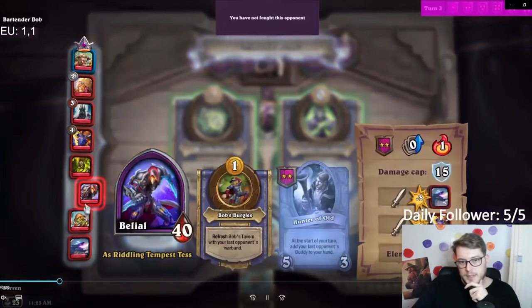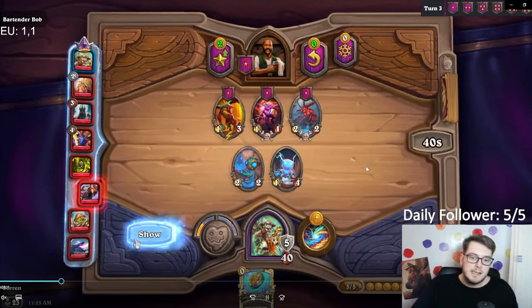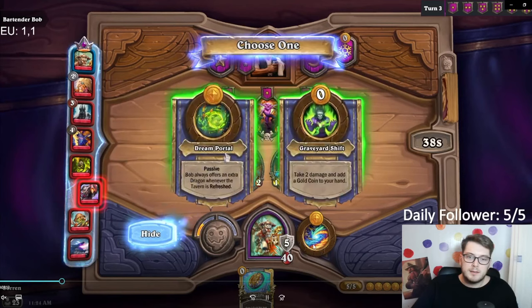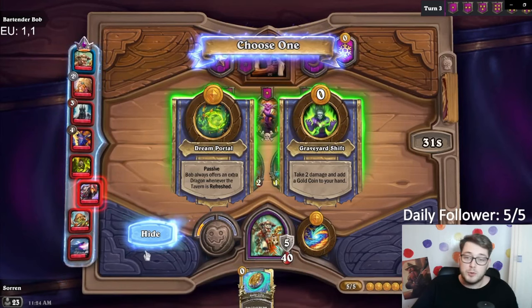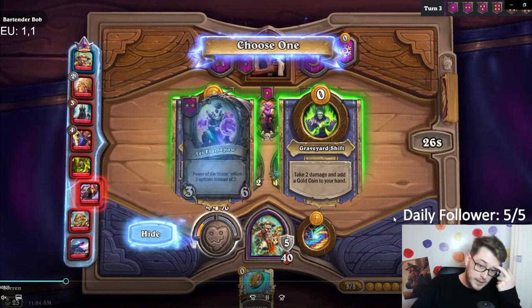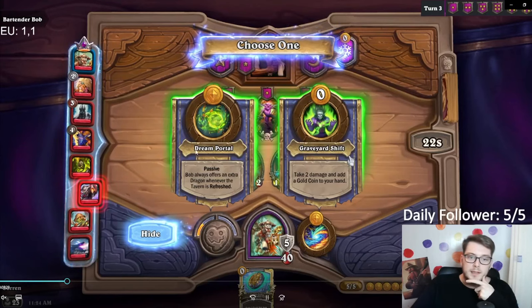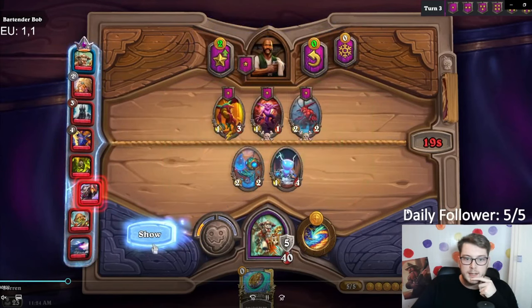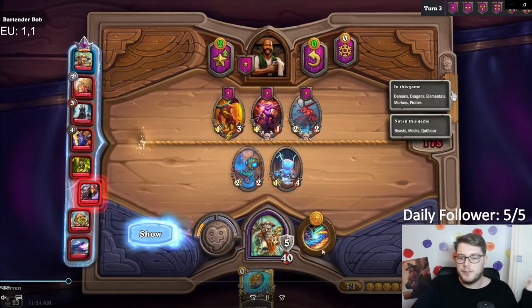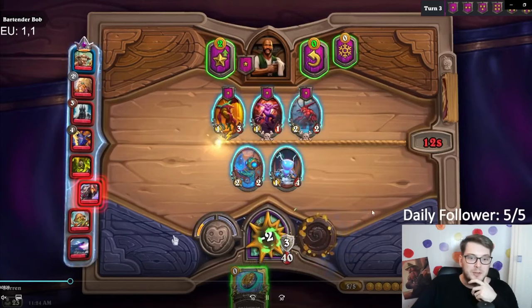Here we go — another Graveyard Shift. At this point I wasn't happy with my hero powers because I'd like to hit a tempo hero power like Panda Edwin or Mukla, and instead I'm just hitting random economy. I have too much economy and I want strength. The dream portal is useless, so I pick Graveyard Shift again. It feels like I'm playing Lich Buzz at this point — I'm just getting the zero-power every turn.